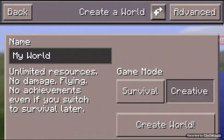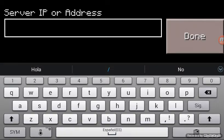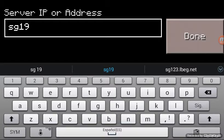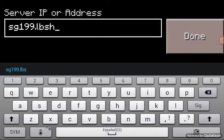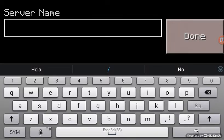Click on this little thing right here. If you want to connect with people and play with your friends, this is the IP — one nine nine nine. You can see it right here. I'm going to click it. The address is cg.lbcg.net. Leave the port the same as it is. Put whatever name you want.